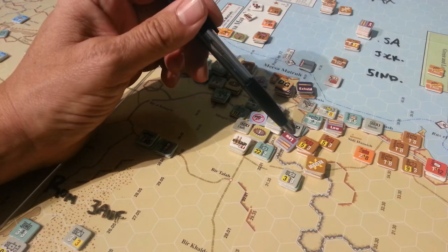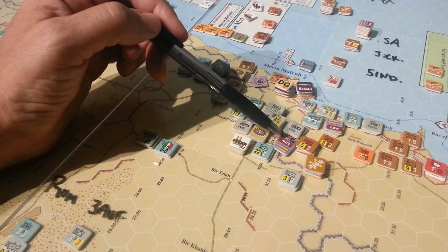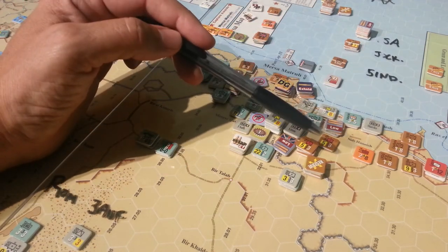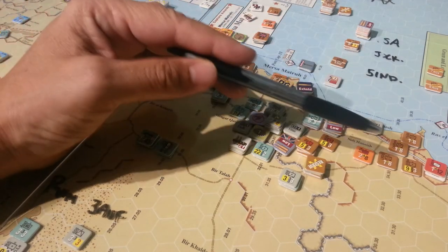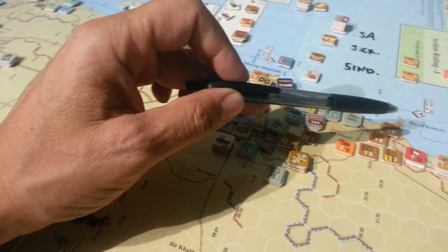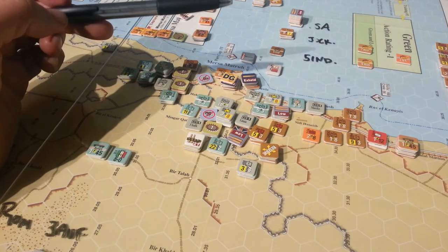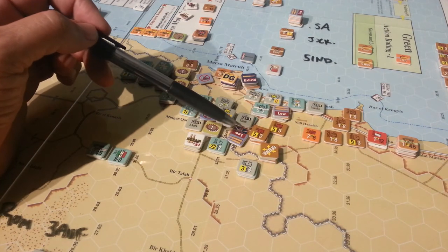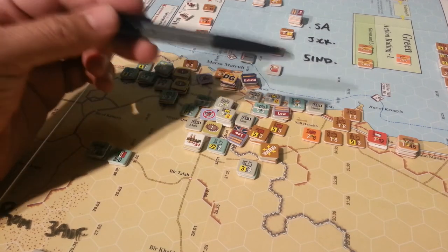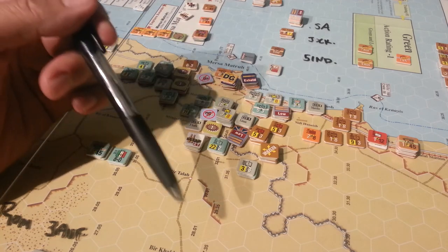This is a British commander with a fairly strong force here. He's got low ammo. The HQ is over here so they can't throw supplies — he's got to be in range, so we've got to try and truck stuff over to him. Unfortunately, the truck stack I've got here is all divisional, which is not helping these guys who are discrete units. And if they're not, the truck's off in the Mid-East somewhere. So it's just been a debacle.